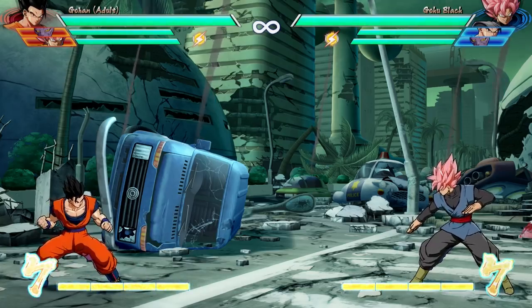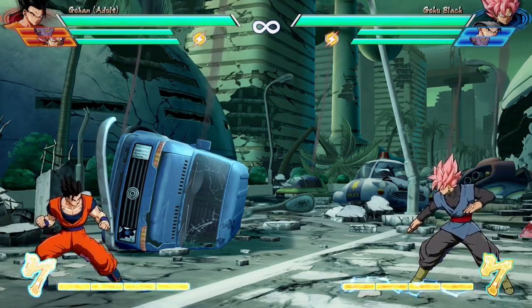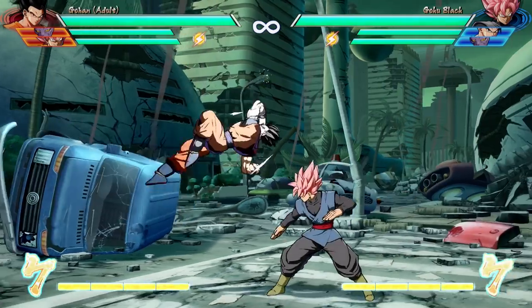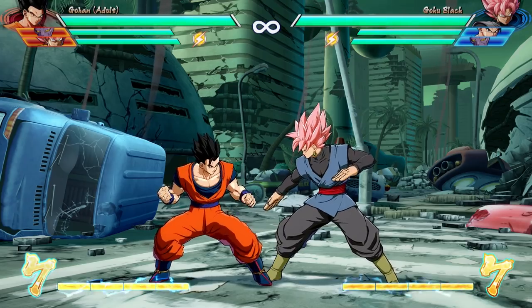Gohan is an interesting character. When he powers up using his install, or when he turns to Mystic, if he levels up all the way to level 7 and changes special moves — this is how special moves look without him being powered up. Here's his regular special move. This is overhead. Every character kind of has a standalone overhead as a special move, like Goku.